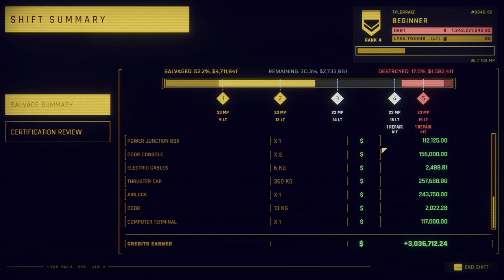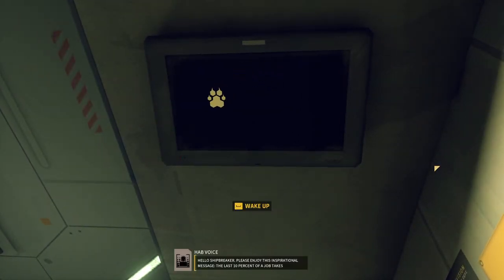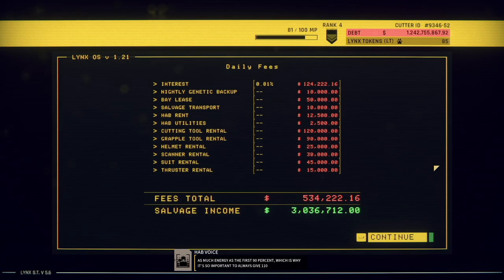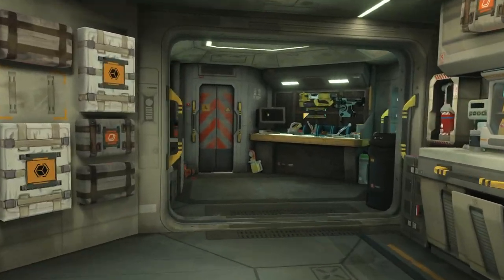Please enjoy this inspirational message: the last 10% of a job takes as much energy as the first 90%, which is why it's so important to always give 110%. That's a good balance there. Interest — 0.01% sounds great unless it's a daily rate. But it's not the worst, I suppose. Let's try and finish this thing.